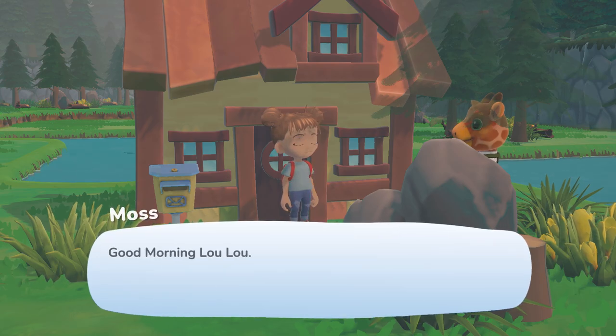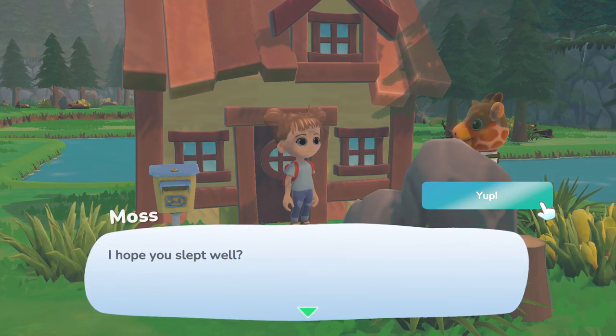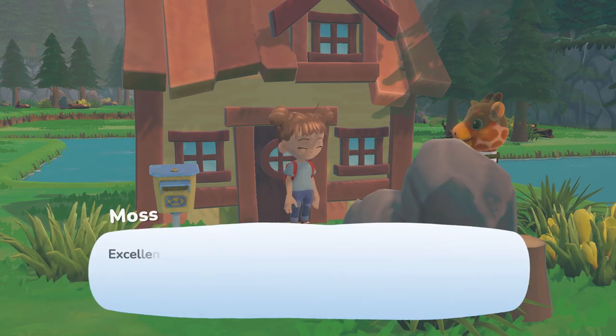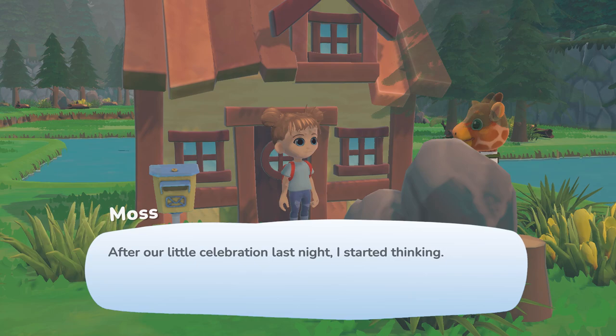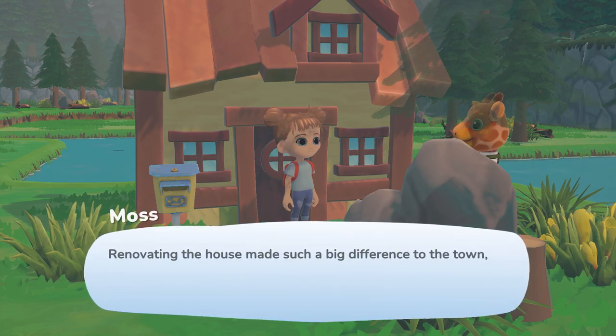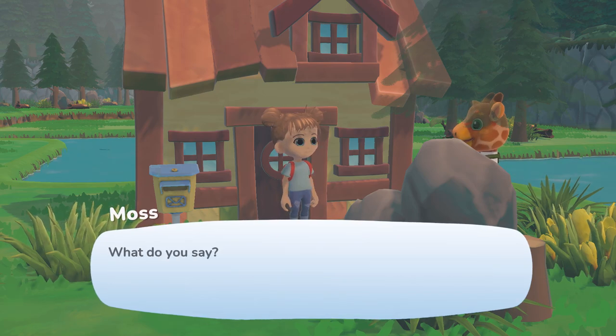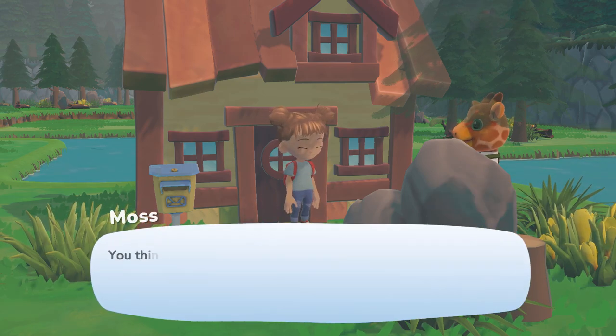We automatically move into our new house — it has a mossy brick floor, plain beige walls, and our red sleeping bag. Good morning! Oma is waiting outside, a little creepily behind a tree and rock. She says after the celebration last night she started thinking renovating the house made such a big difference to the town, and wonders if there are other things we can do to brighten it up. That sounds great!